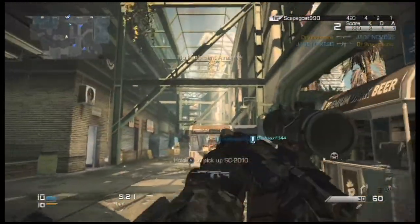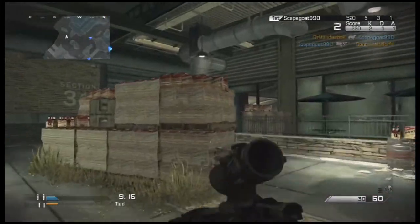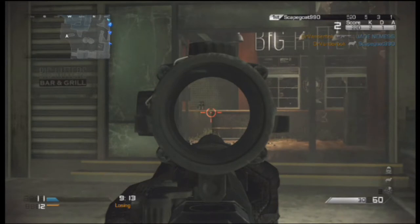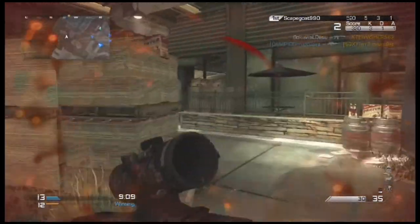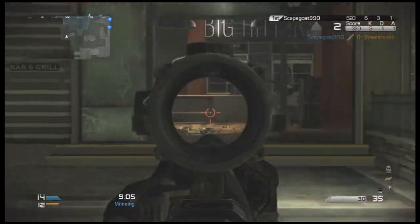Another important thing for flanking is to find an area that has a lot of cover. The enemy team is actually going to demonstrate that pretty well right here. That guy did really well flanking because he came around and used the cover of the bar to his advantage. I'm going to pick that guy up but not the others — so be aware when flanking that you want to find an area with a lot of cover.